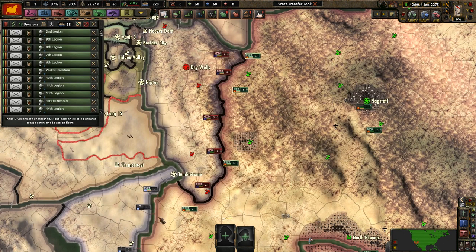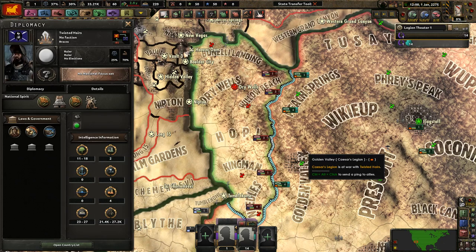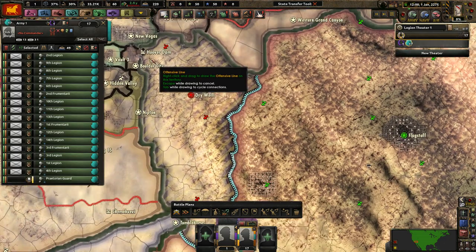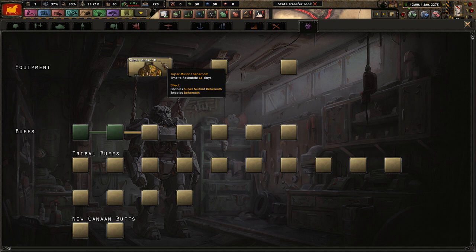We started the war with the Twisted Hairs. We have a decent army already on their border, so we can just deal with that pretty easily. They have 11-18 divisions; we have 14 right here. We can put a handful more on the front, draw a line all the way up towards Hoover Dam, and also turn off the fog of war because it looks terrible.